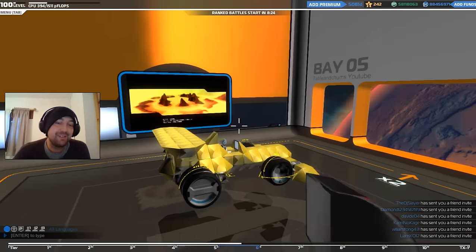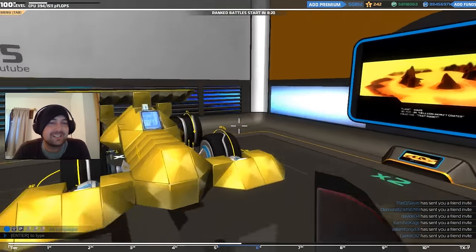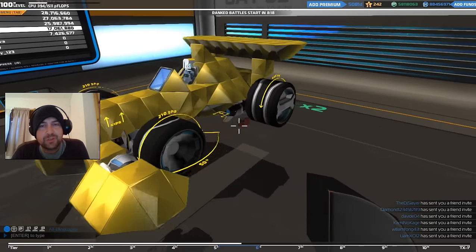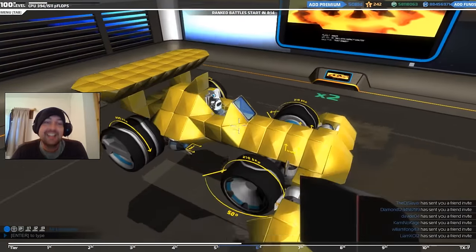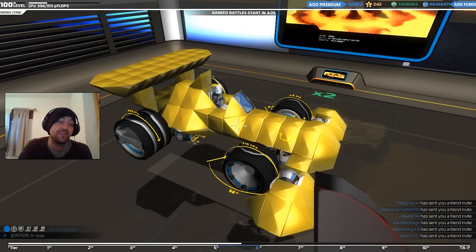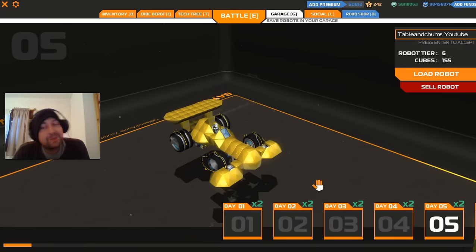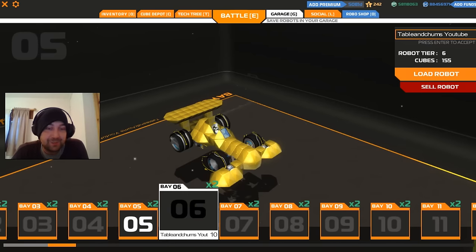Bay five — the Formula One car, or at least what I thought Formula One cars looked like. You can't be too hard on me — I don't watch Formula One. Personally, I think it's a fail. I do need to put a gun on it and take it into a fight. I also want to revamp it so it's incredibly fast. I just couldn't bring myself to take it apart. There it is — tier six Formula One car.